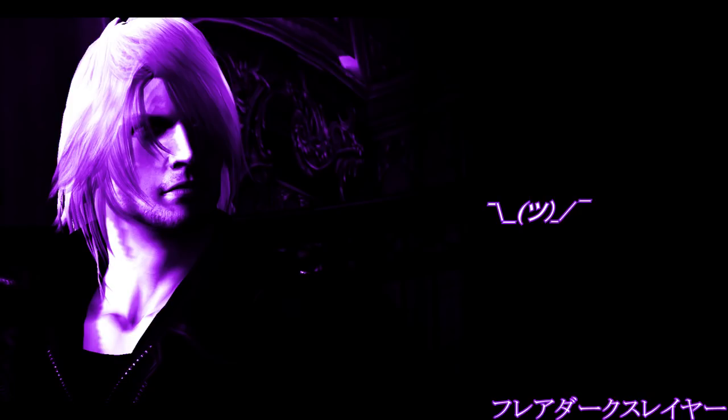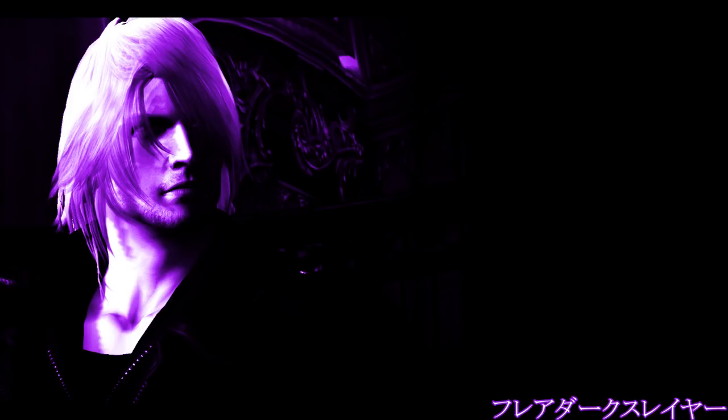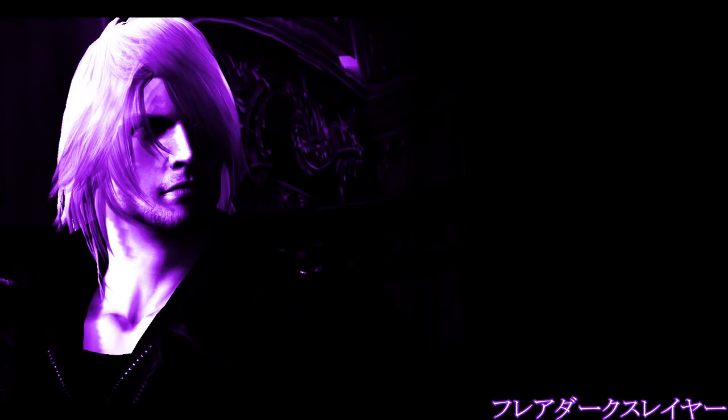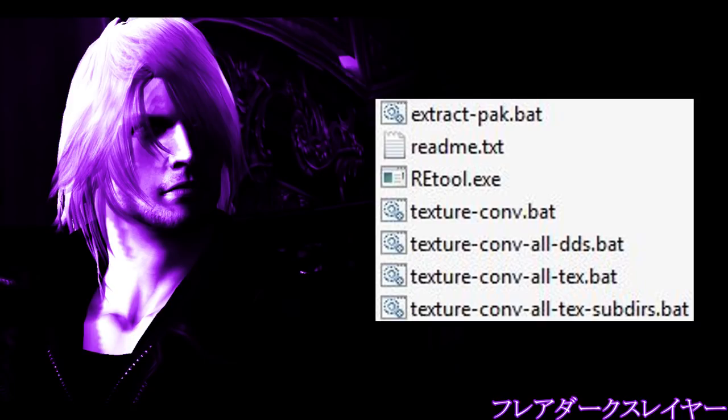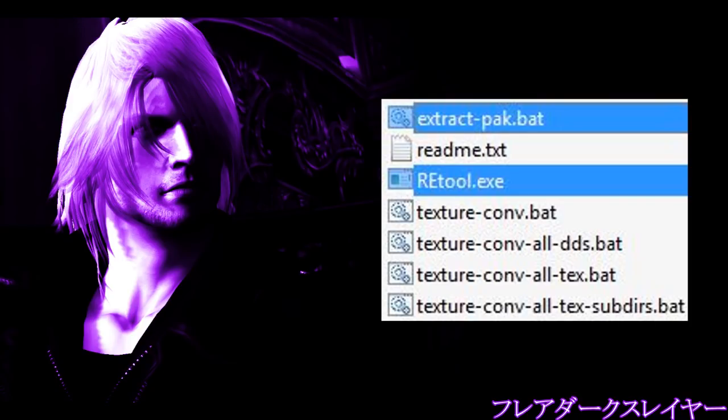This part is plain and simple — unpacking files. There are two things to consider before unpacking. First, you have to make sure you have at least 50 gigabytes of additional free space on your drive for the unpacked content. The other thing is to correct the batch file responsible for the extraction, since it's not set up right away for DMC5. After downloading the RE Tool archive and unpacking it — which is required to be done into DMC5's installation folder — you will see multiple batch files. The one we focus on is extract_pack.bat.